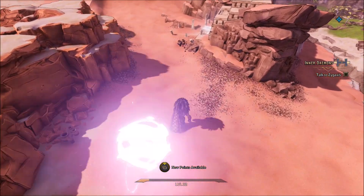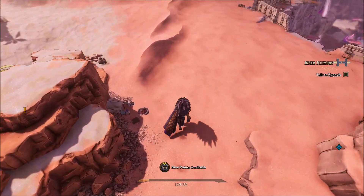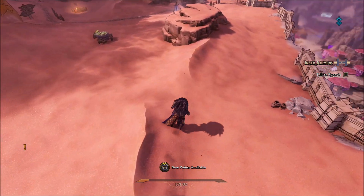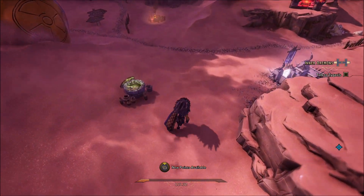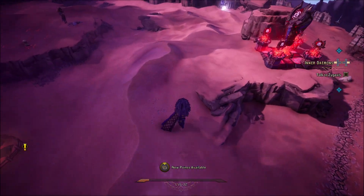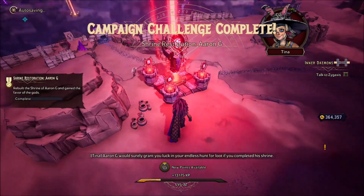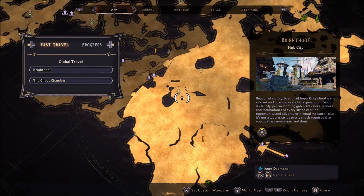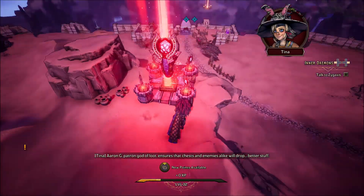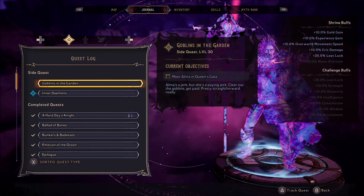I'll go back to the shrine and get it. I'm pretty sure this is the one that boosts your luck by 25%, which should help with legendary drops and stuff like that. So that is 25% loot luck, meaning you have a better chance of getting better loot — which is kind of the whole point of the game.